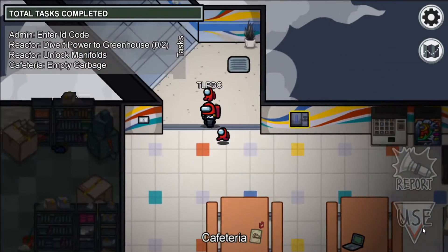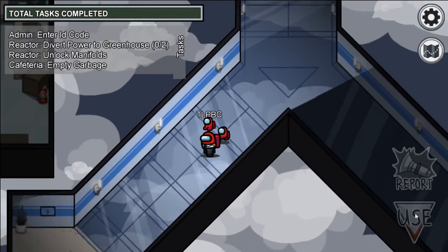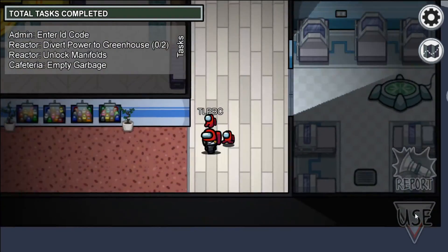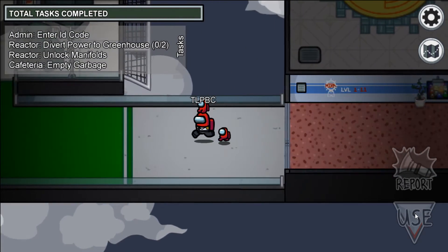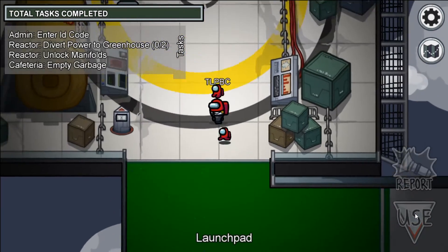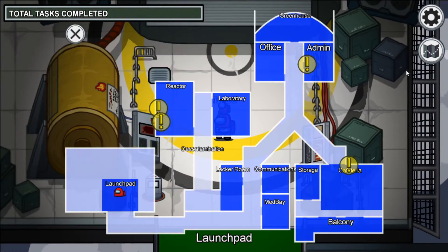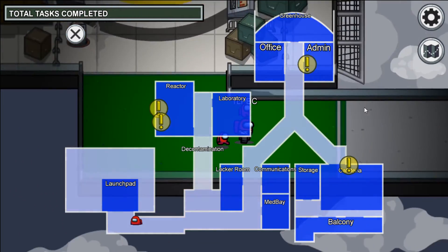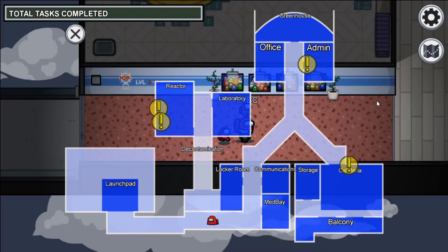When starting Mira HQ, I'm going to go quickly to where the first round would start. The first round starts all the way back here on the launchpad. The map is a little less complicated than the Skeld, but it's also a lot more condensed and a lot more linear, almost.